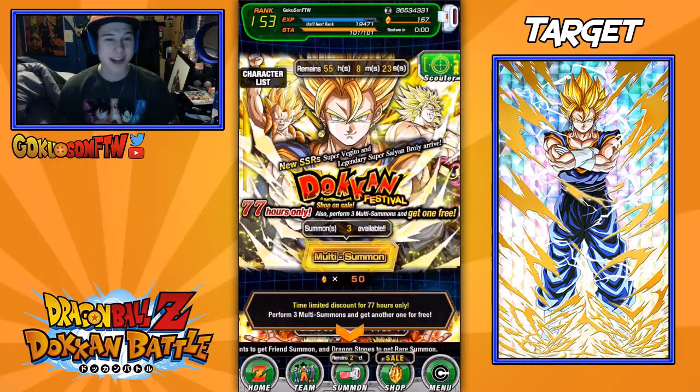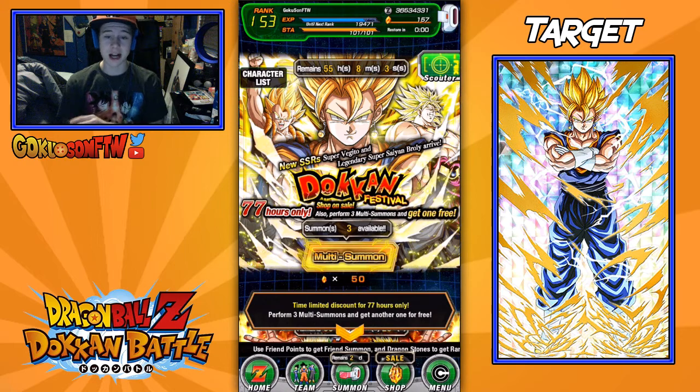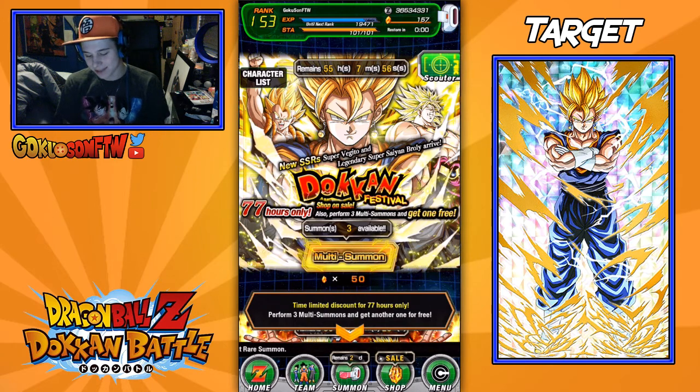Hey guys, welcome to the one year anniversary Dragon Ball Z Dokkan Battle video. Today I have the global version of Dokkan Battle because Vegito is finally on the banner. We have a special deal where if you do three multi summons, you'll get a fourth one for free. I've got a hundred and fifty stones here, and I'm hoping to pull Gogeta or something good, because I get screwed over in global all the time.